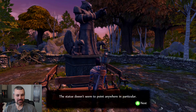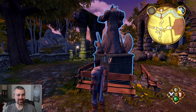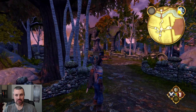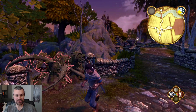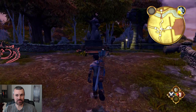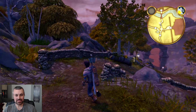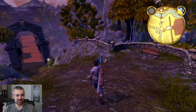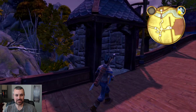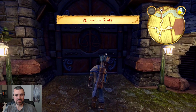The statue doesn't seem to point anywhere in particular - it just points to nothing. Folks, there's all kinds of different ways to go here. I'm already having fun. That was the Heroes Guild. There's some vines here in the way - we can't go that way. Let's just go take a peek at what's going on down these different paths. This is new for me - what's old is new again. That's kind of why I like doing these, because I always wanted to play this again.